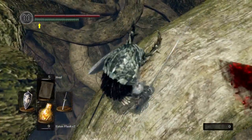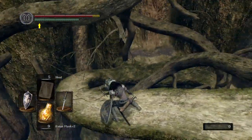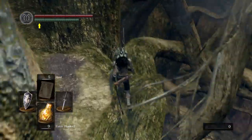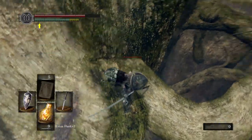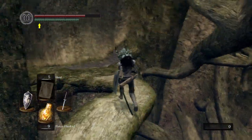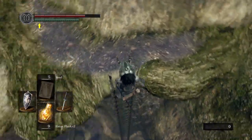Should I try and drop down to that branch from here? Probably die. Hey, I made it! I told you there's no way I'm gonna die. Hey, there's a crystal lizard right there. He disappeared just in the nick of time. Well, that's what you get for putting in effort.